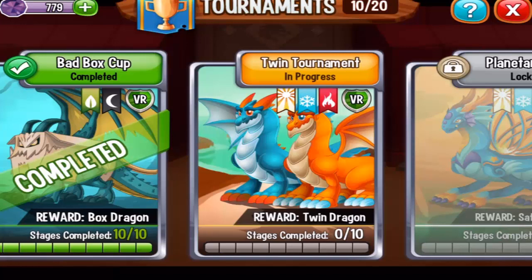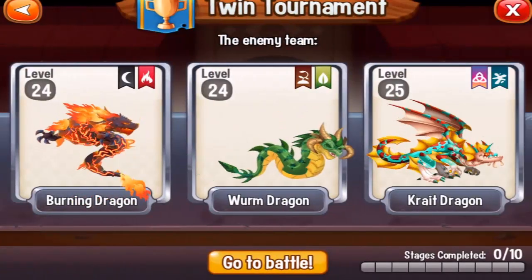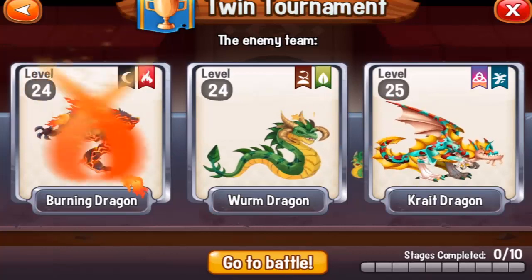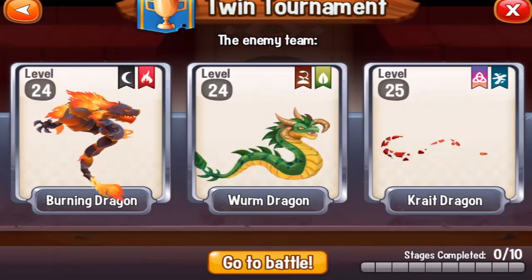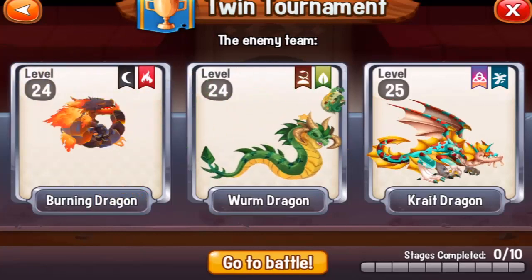Hello my friends and welcome to the Twin Tournament Combat number one. Let's see what we have: Burning Dragon level 24, Worm Dragon level 24, and Crate Dragon level 25. These are some strong dragons, so let's go!